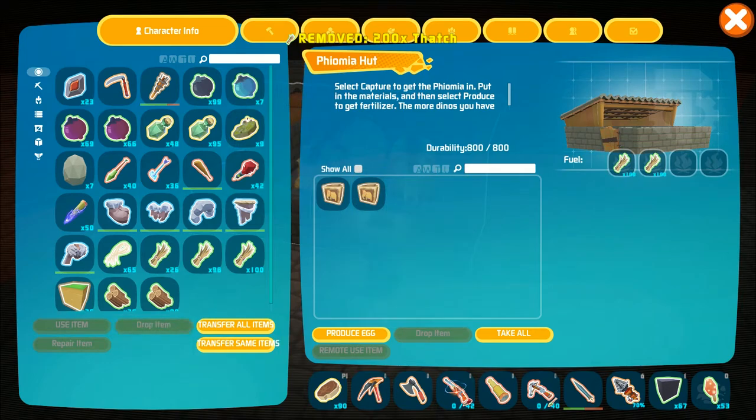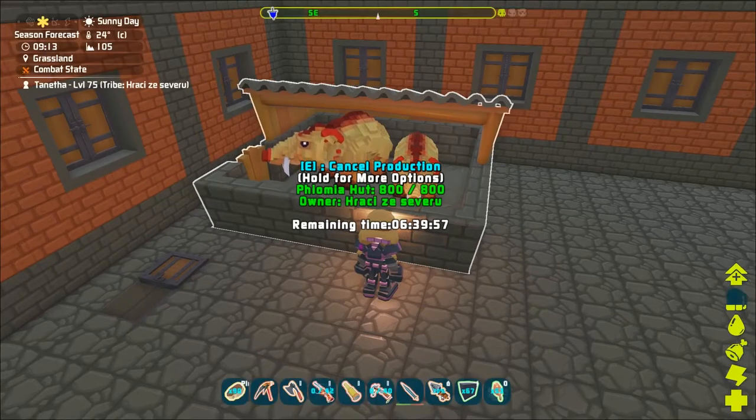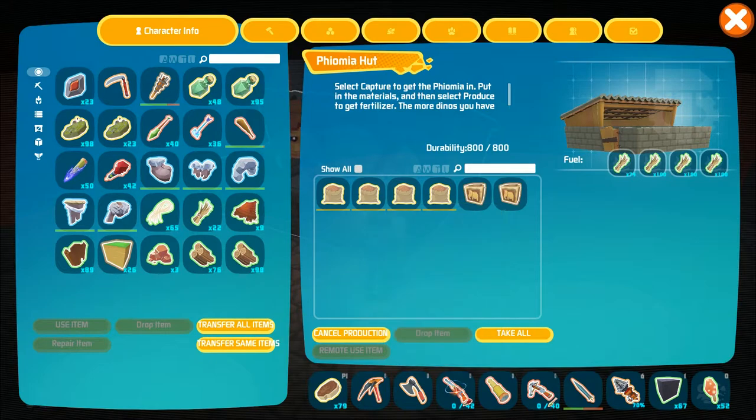All that's left to do is to place some batch. Once the fuel is inside, all that's left to do is to click on the produce button — even though it says 'produce egg' — and the Theomea hut will start making the fertilizer.